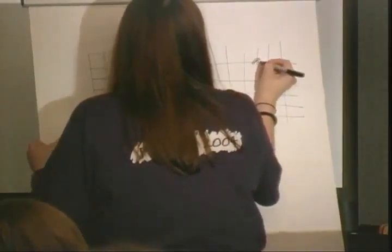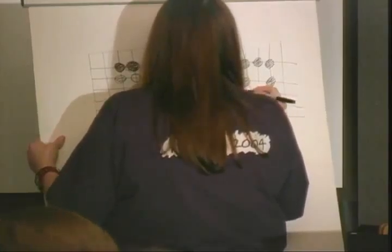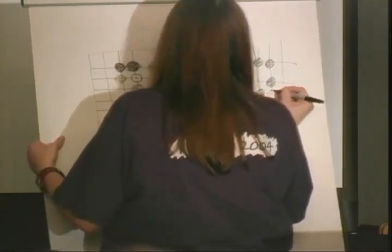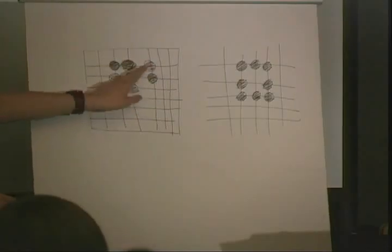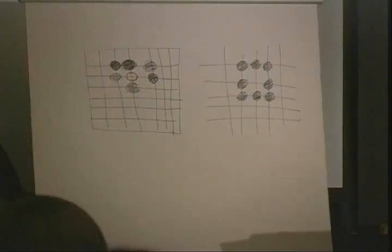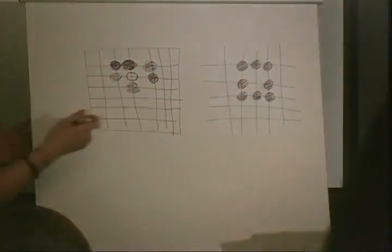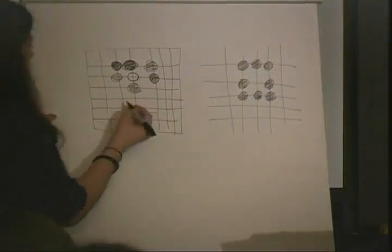Let's look at this situation. Let's pretend white has been captured already — is white allowed to play back into this area? No, because it has no liberty. Every stone on the board has to have at least one liberty, so it's an illegal move to play back there.